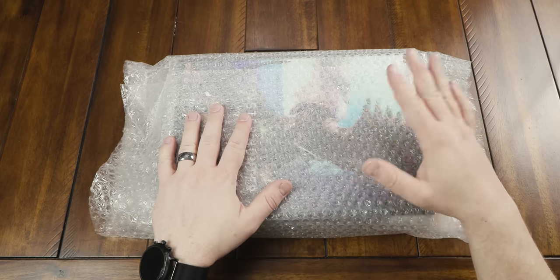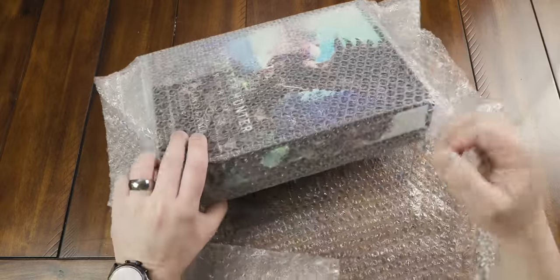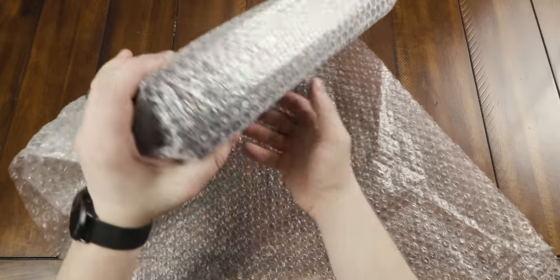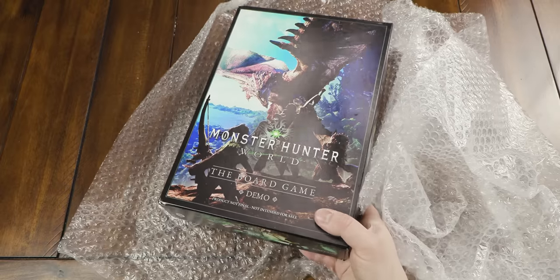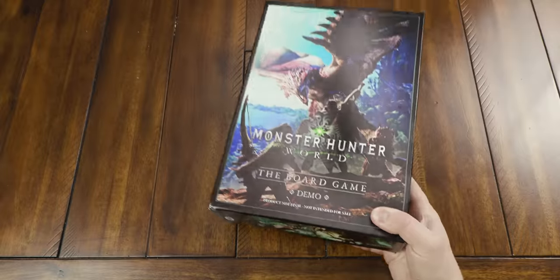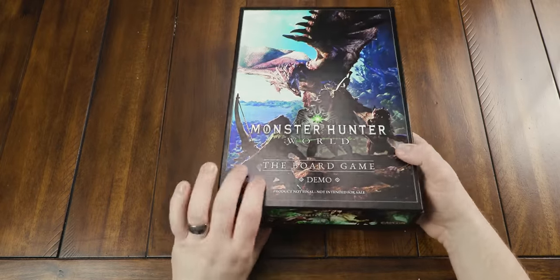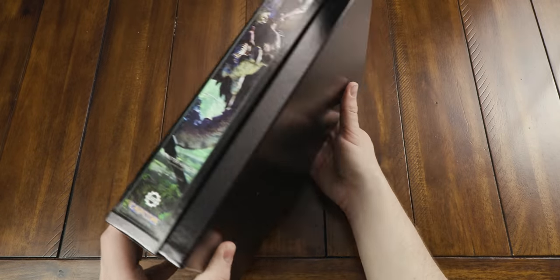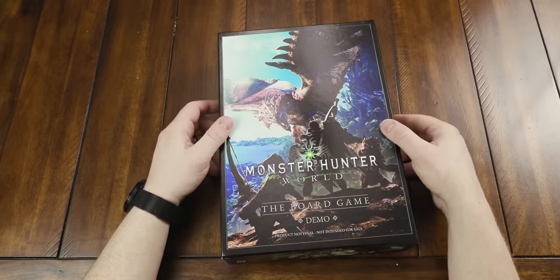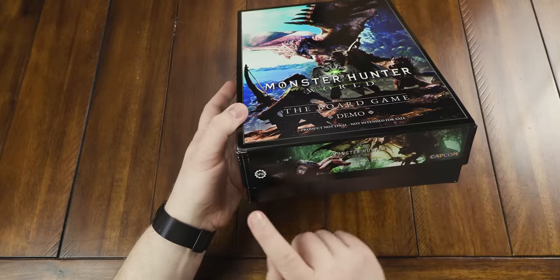Let's get into it. Let's go ahead and open this up — let's see what the... I think this is kind of the main box, but again, this is completely different from what you guys are going to get. This is, after all, an early prototype. So what that almost always means is the quality can only go up from here. Yep, this is the board game demo — product not final, not intended for sale. It's got some great official art there, very colorful, but kind of an interesting box. I've never gotten a box like this for a prototype, so this is unique. I dig it — kind of got this nice little lid here, and obviously this is from SFG.